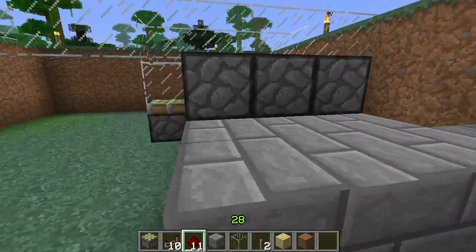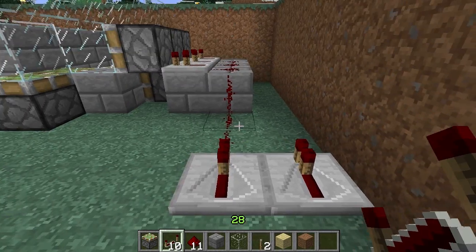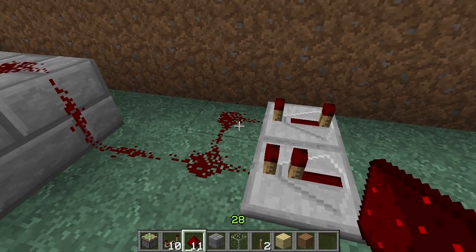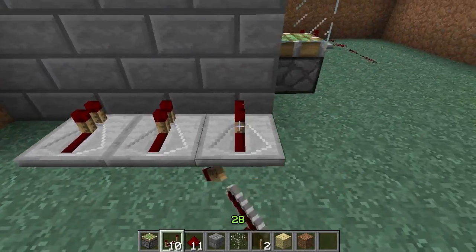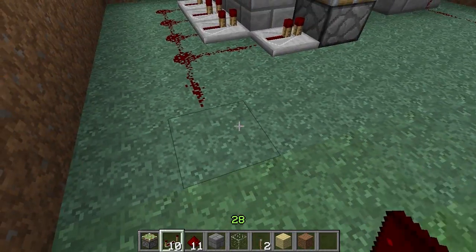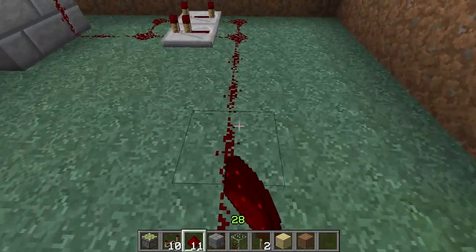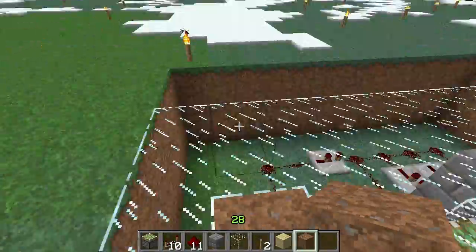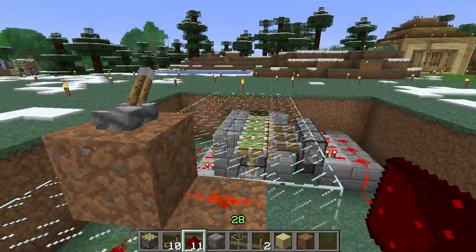Now you want to put three repeaters going into these guys and then some redstone. Here come two important timing repeaters: this one on no delay and this one on four ticks — make sure you connect it and those will come over to here. On this side, we need to send power to the pistons when they're extended, just like that. Another important timing repeater: two ticks here, and then we'll run it together like this. For the sake of simplicity we're just going to use a switch as opposed to a button, and we will put the switch here. Run the wiring to it and it should be all good to go.